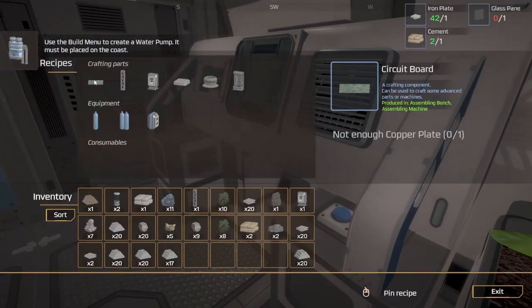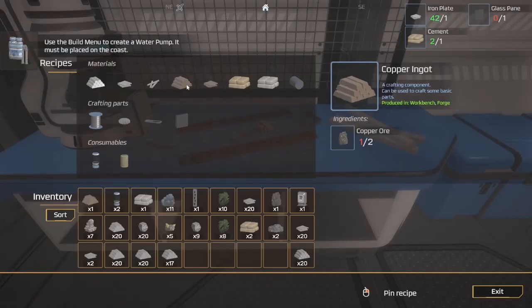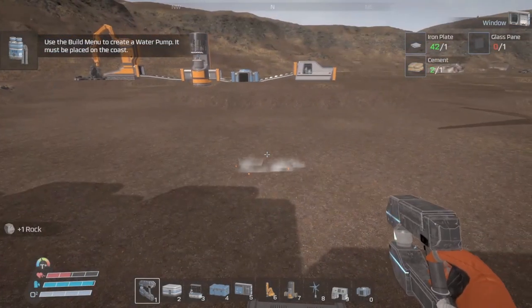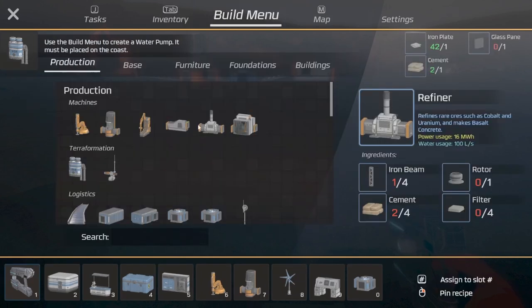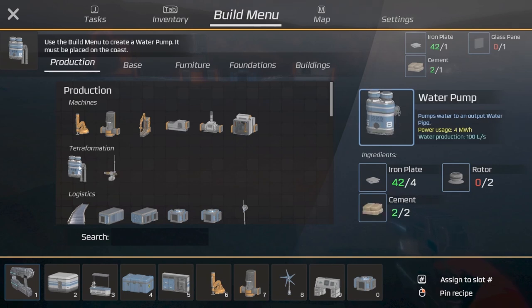Let's make sure we have enough to make it. We need copper. Oh, that would be cool — don't tell me where all the veins are for the materials, the metals. Oh, water pump!